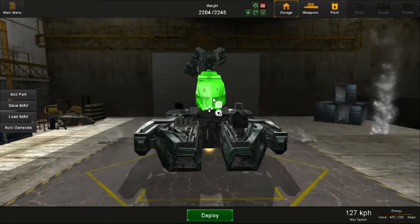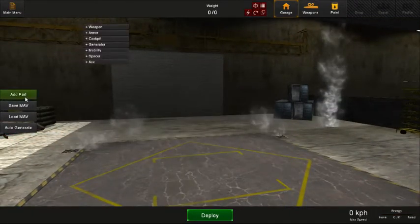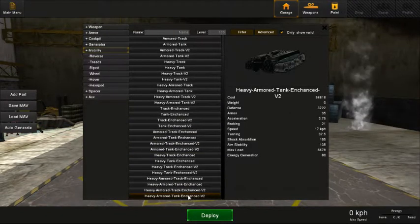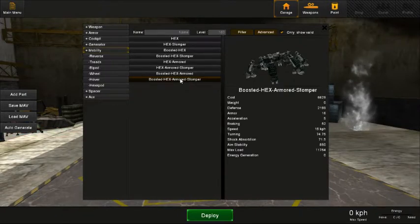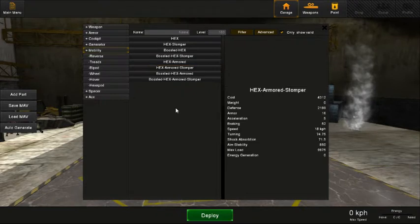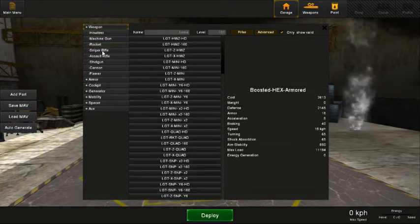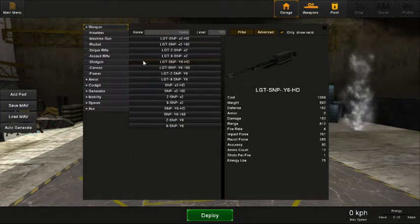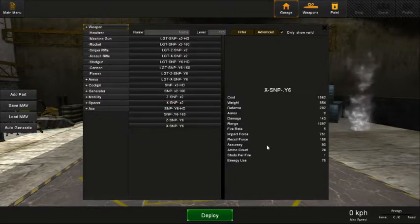Let's look at the aim stability comparison. I'm going to show the bottom tread unit first — the aim stability on these tank tread legs is 135. Now going to the hexapod, the very bottom one — aim stability is 850. Basically, when you go to fire a weapon with high recoil, like a sniper rifle with a recoil force of 158, that 850 means you'll shoot with little to no recoil. On my hexapod I showed earlier with four different sniper rifles, it barely flinches — there is some recoil, but not nearly what it was with the treads.